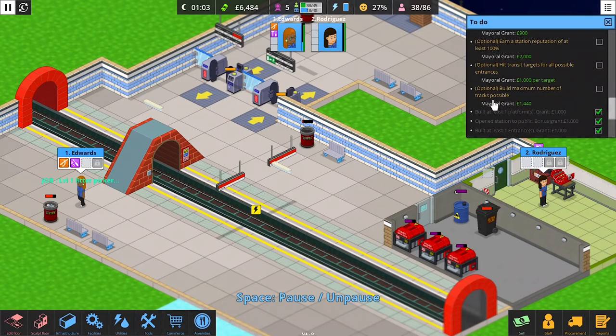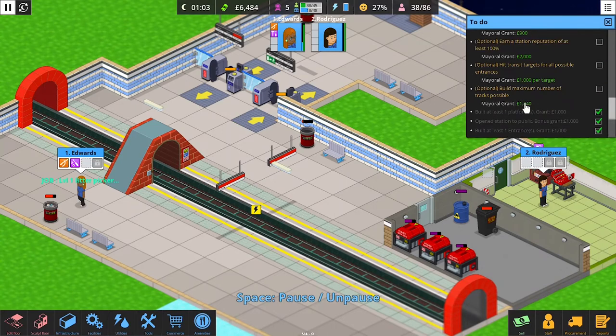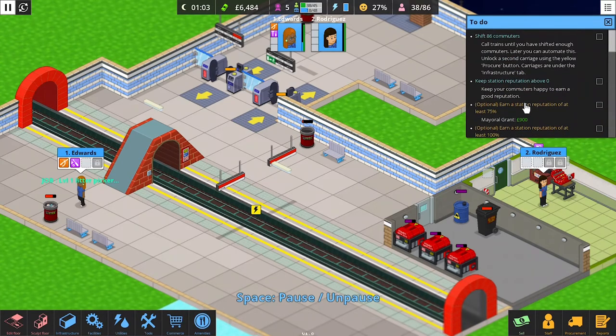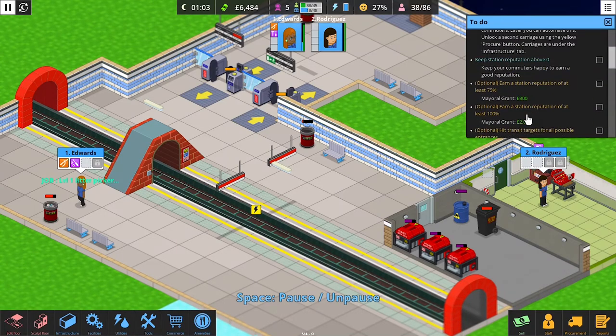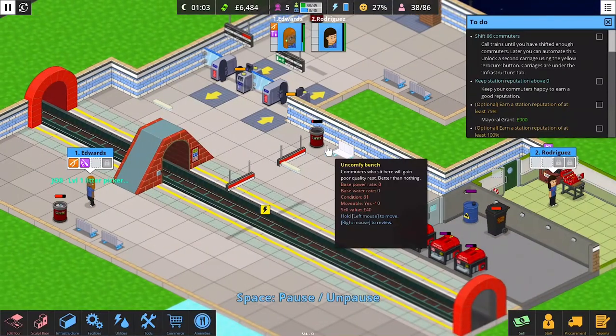You can go for the optional objectives — they give you money if you're running low on cash. But I don't worry about them too much; they're optional for a reason.